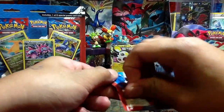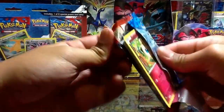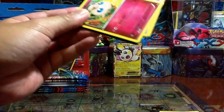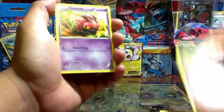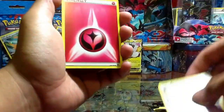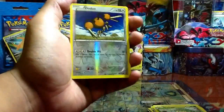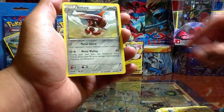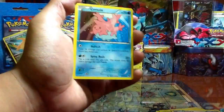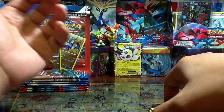I don't know why I have a thing for getting an EX on the very first pack I open. Oops, I almost dropped my container of Pokemon coins there and I just made a lot of noise — hopefully no one woke up. Doduo reverse, the Slowpoke non-holo, Sableye, Corsola, Lunatone — that's it.